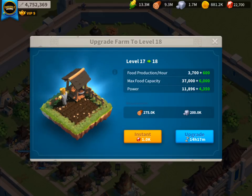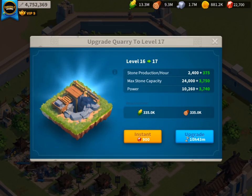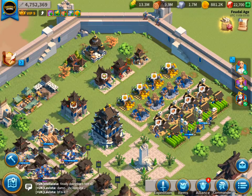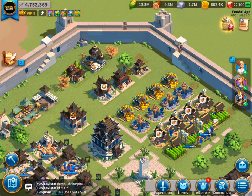You can see here I can take this farm from level 17 to 18 for 275,000 wood and 200,000 stone — nothing compared to the resource costs for upgrading other buildings at higher levels. The quarry is still a value upgrade; I can take a quarry from level 16 to 17 for 335,000 food and 335,000 wood. But once you get to the gold mine, this building is actually expensive all the way around, so I will be focusing on food and wood before leveling up my gold mine.